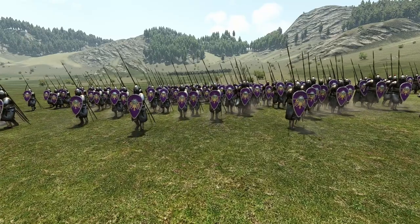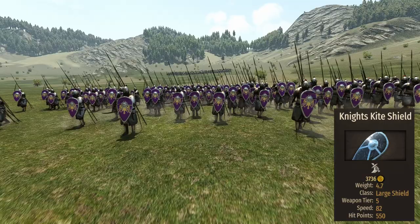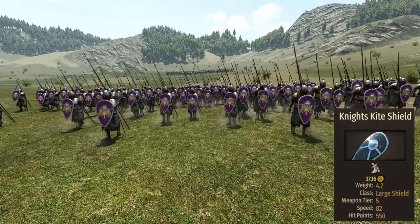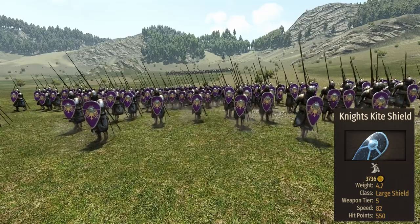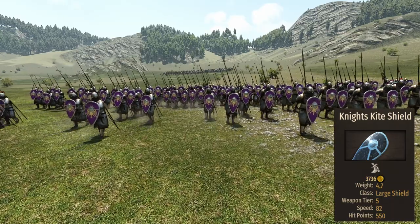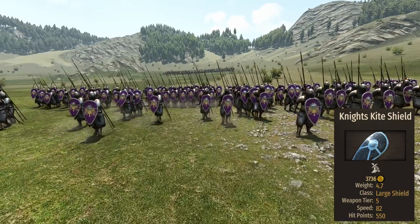Talking about the shield, the Catafracts bring a Night's Guide shield that has 550 HP and a length of 110. Quite long for a shield that looks this small, and as far as I know this is the longest shield for a cavalry unit, adding a very good tank bonus to an already tanky unit.